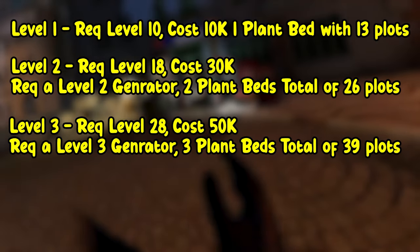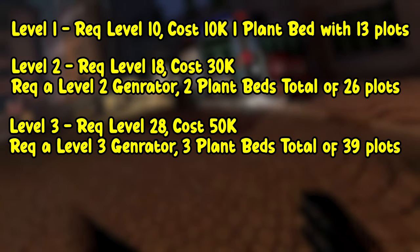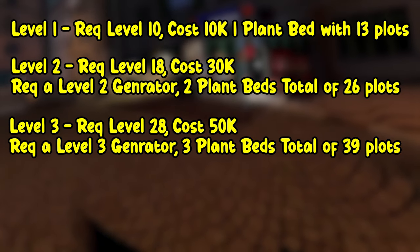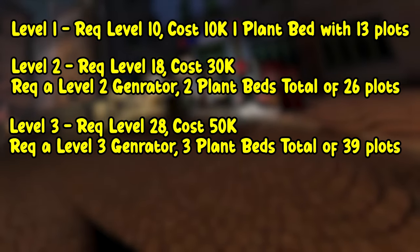Level three requirement requires level 28. It's going to cost you 50k and requires a level three generator. You'll get three plant beds for a total of 39 plots.